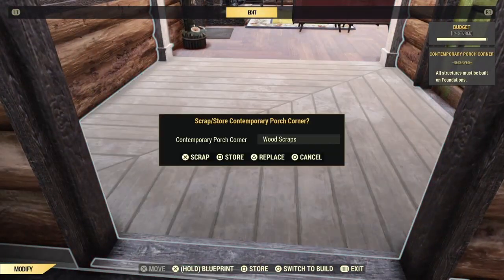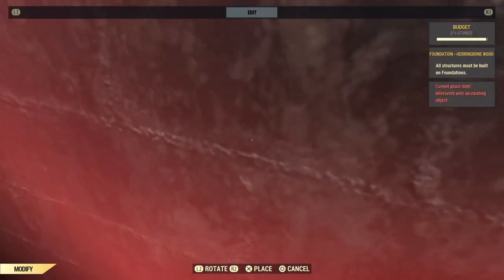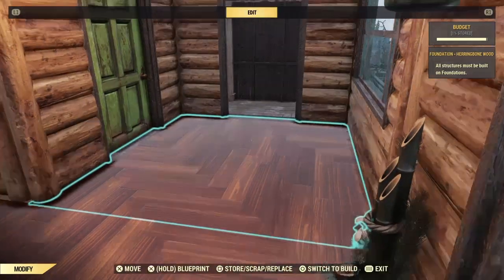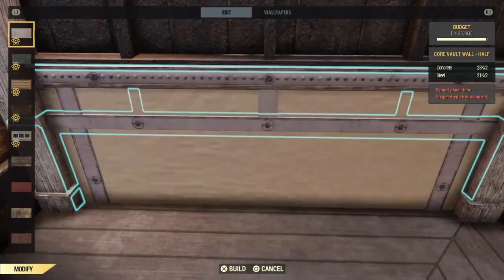Once the stairs are built, simply delete the porch we built inside and move the foundation back in. Next, we just need to use the replace option to change out the walls, and then we can put the decor back where it goes, clean up any leftover materials or placeholders, and then we can furnish our new sunroom.